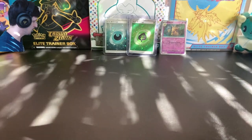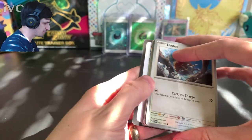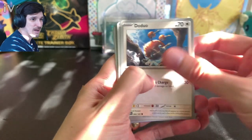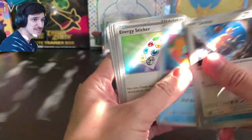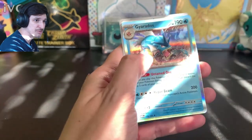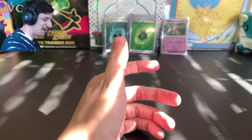Alternate art Charizard right here, right? I don't know... I think it's Gyarados. Let's see — Squirtle, energy sticker, Cubone — yeah, Gyarados. For real though, come on.